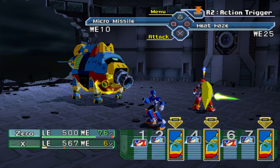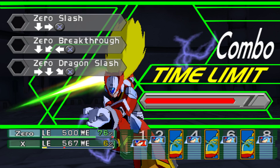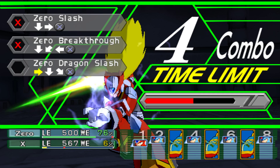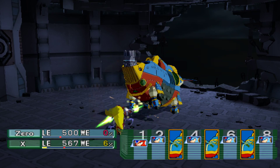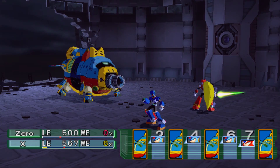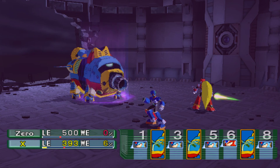That electric cushion is also a status effect — that little animation on Zero — I believe it affects his speed. For Zero's action trigger you basically input a bunch of buttons and he does a lot of damage. He would do more if it didn't miss. Crits can also affect turn order — if he gets a crit you might lose a turn. And there we go, he's defeated!